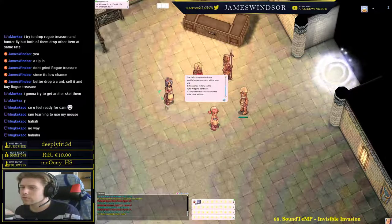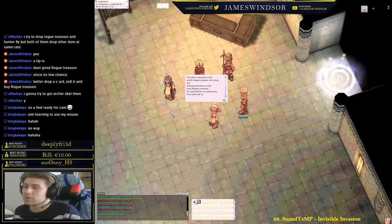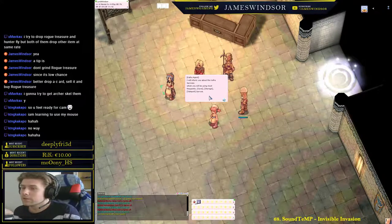They will bow occasionally. The place you save with the Cafra is where the Butterfly Wing will take you. There's also storage — it can hold 300 items, or 600 if you're a paying player.